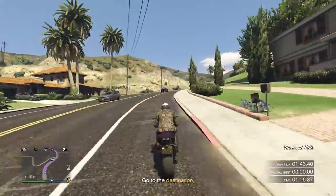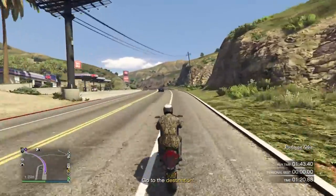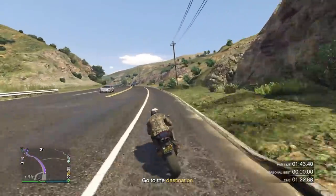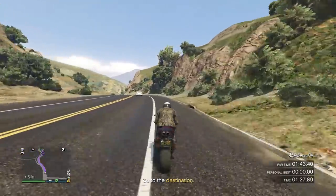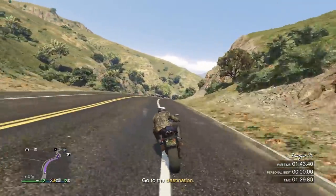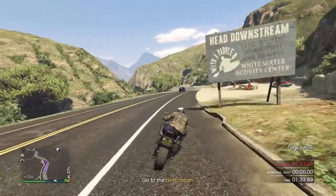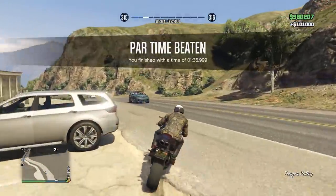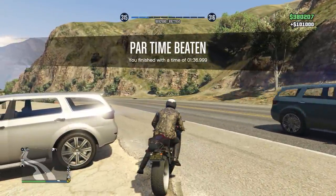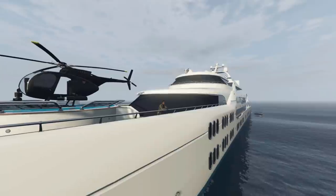Staying in the shoulder of the road is probably the safest place to avoid getting hit by cars. As you'll see in the next few seconds, I complete the time trial and am rewarded with 100,000 dollars in GTA Online. It took me about two minutes — it just took a few attempts to get used to the landing, but then I got it on my first proper try.